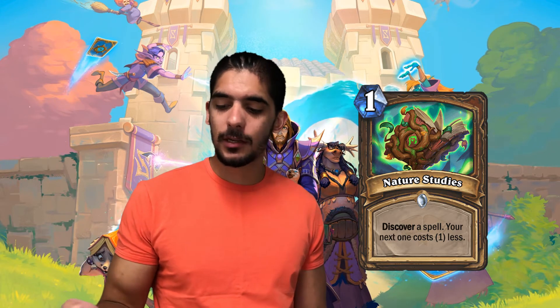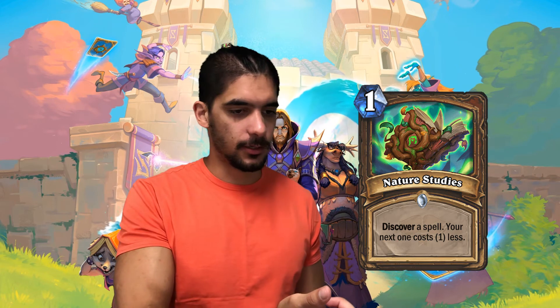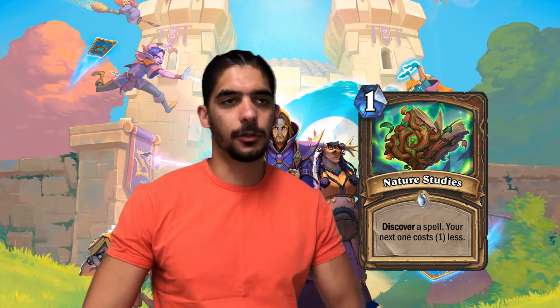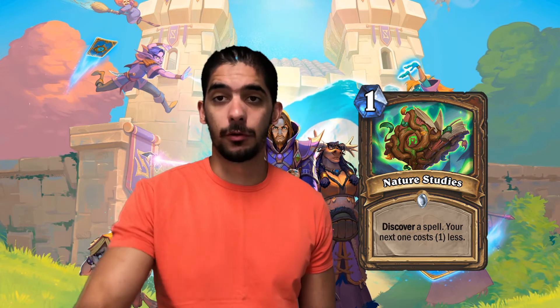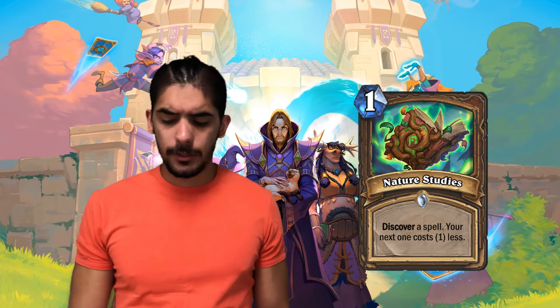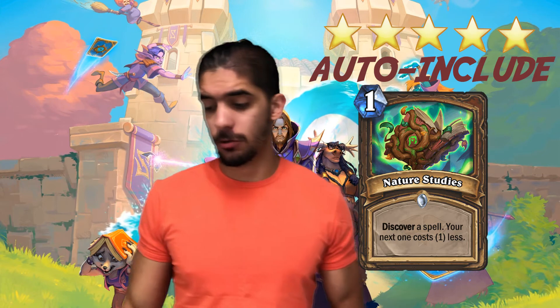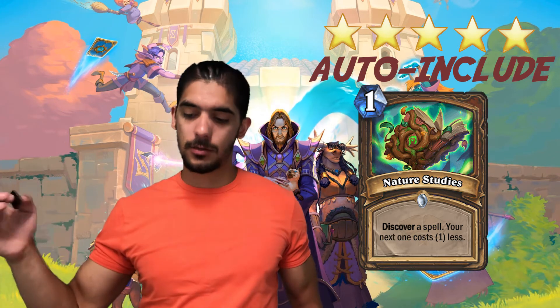Next we've got Nature Studies — Discover a spell, and your next spell costs 1 less. So it's basically like Discover a spell for 0 mana. This is amazing! Druid is getting stronger and stronger — I think Druid is always one of the best classes ever. You can discover spells that cost 2 or 1 mana and they'll also cost 1 less, so sometimes you can play this on turn 1 or 2 and then ramp — use Overgrowth on turn 3 essentially. I think it's very strong. I give it 5 stars! It's easily playable in every Druid deck, everyone loves Discover, it's versatile, and it's very strong. 5-star card, let's move on.